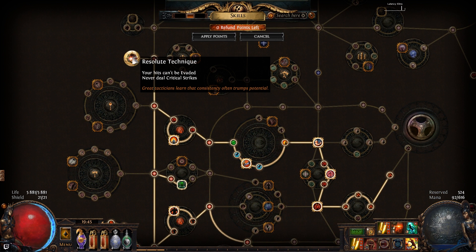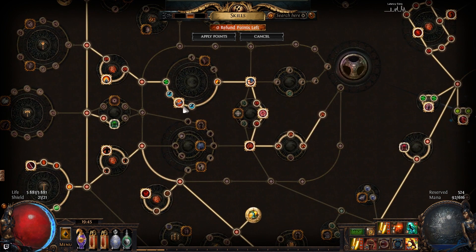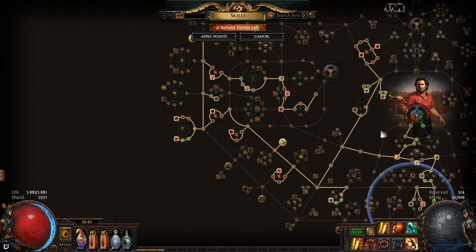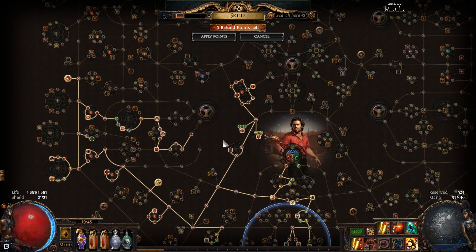I went up here to take Resolute Technique, so this is a non-crit based build — it can't crit, but it also can't miss, so you don't need any accuracy. I went for Barbarism, Strong Arm, Born to Fight, Heart of the Warrior, Warrior's Blood, and some nice life and armor nodes. That's pretty much my skill tree — feel free to ask questions or ideas in the comments.